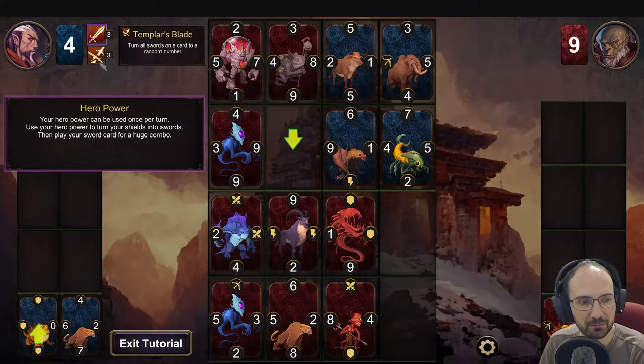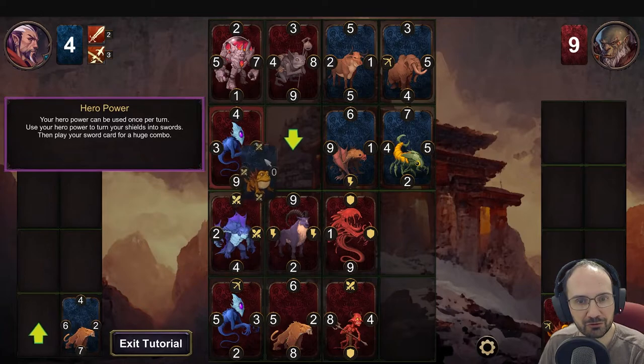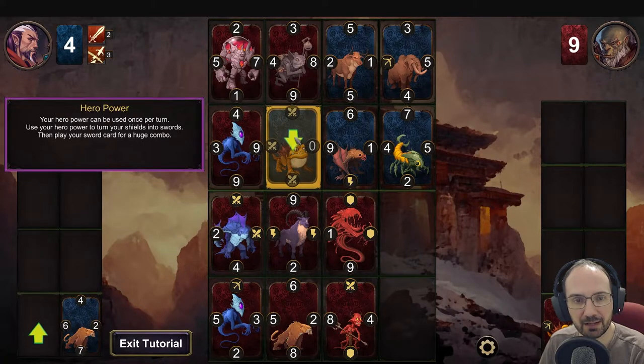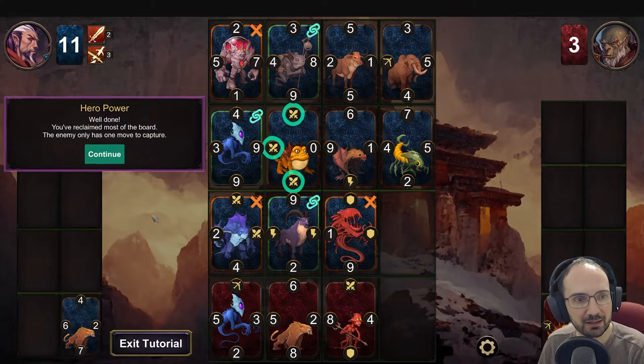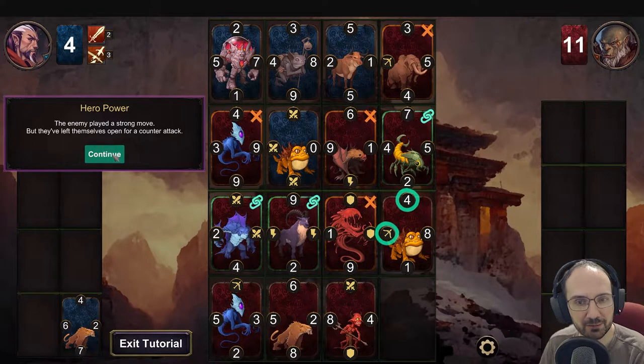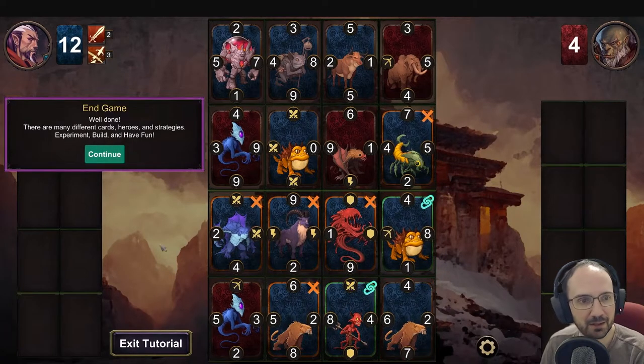Activating hero power, selecting the card and dragging it in. Swords beat everything, capturing the 3 cards around us. The 9 to the left tries to beat the swords below but the magic here beats this. You reclaim most of the board - the enemy only has one move to capture. The enemy played a strong move but left themselves open for a counter attack. The game ends when all 16 cards are played - play your final card for a decisive victory.